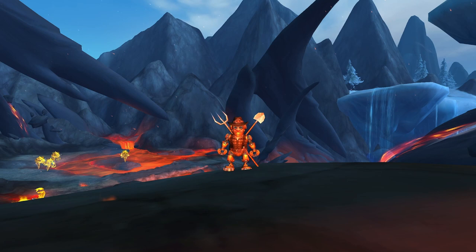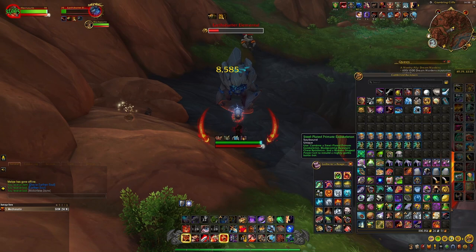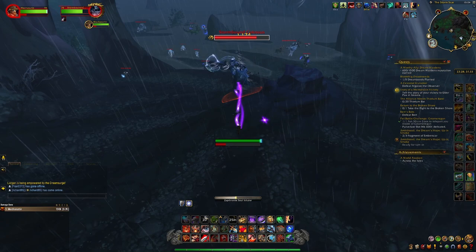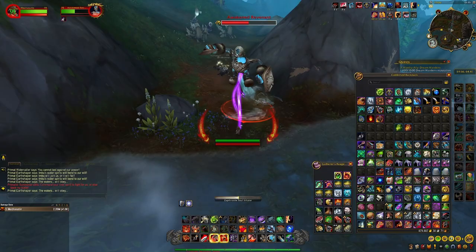Now that you have the items required, you need to get to one of four spots on the Dragon Isles. If you want to farm the Dusty Spirit, go to this spot in the Waking Shores, here on the map. If you want to farm the Blaze Spirit, go to this spot in the Azure Span, here on the map. If you want to farm the Gale Spirit, go to this spot in the Ohn'aran Plains, here on the map. And if you want to farm the Frosty Soul, go to this spot in the Azure Span, here on the map.